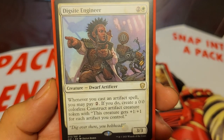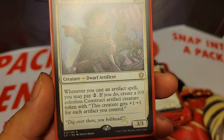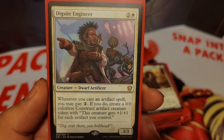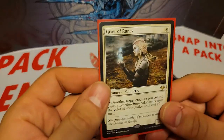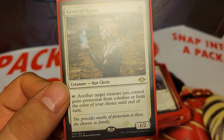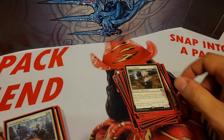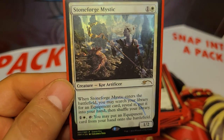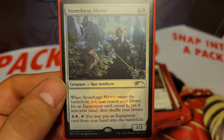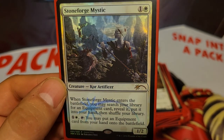We also have Digsite Engineer, 3 mana for a 3/3. Whenever you cast an artifact spell, you may pay 2 colorless. If you do, create a 0/0 colorless construct artifact creature token with 'this creature gets plus 1/plus 1 for each artifact you control.' We have Giver of Runes, 1 mana for a 1/2, tap to give another target creature you control protection from colorless or from the color of your choice — a good way to protect Asgir. We also have Stoneforge Mystic, 2 mana for a 1/2. When she enters, search your library for an equipment card, reveal it, and put it into your hand, and you can pay 2 mana and tap her to put an equipment from your hand onto the battlefield.